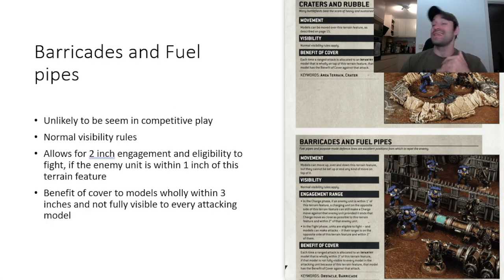Barricades and Fuel Pipes — you'll basically never see these competitively. Normal visibility rules apply. They will allow for 2-inch engagement and eligibility to fight within 2 inches if the enemy unit is within 1 inch of the terrain feature. So there is a pipe, your enemy unit is within an inch of it, you charge the pipe and you're within 2 inches of your enemy unit — you can still fight. Benefit of cover applies to models that are wholly within 3 inches and not fully visible to every attacking model. Basically anything can get benefit of cover — mounted, it doesn't matter.